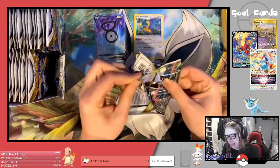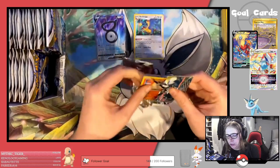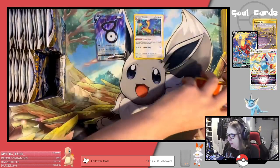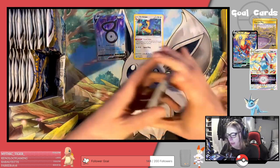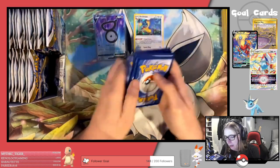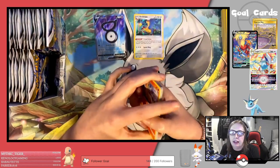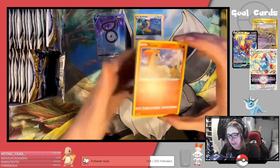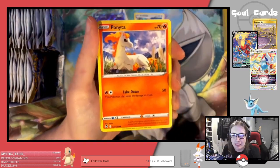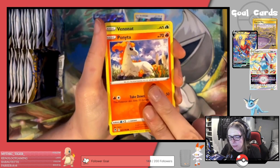So yeah, this is the last main Sword and Shield set. There will be one more sort of subset — Crown Zenith — which will be coming out in January. And then after that it will be Scarlet and Violet. So this is like the last big set from the Sword and Shield era.